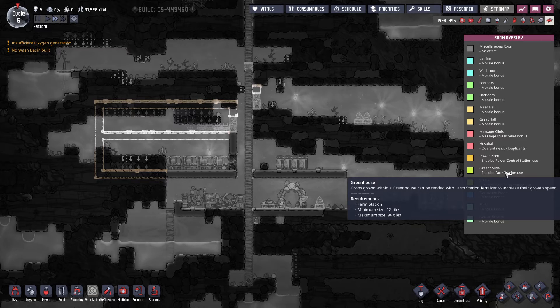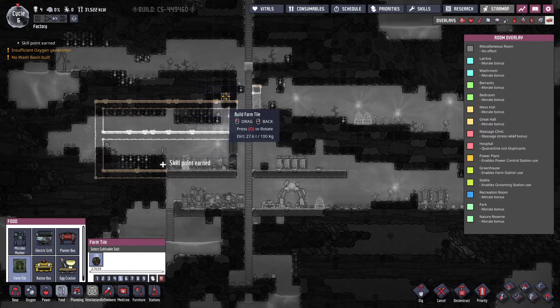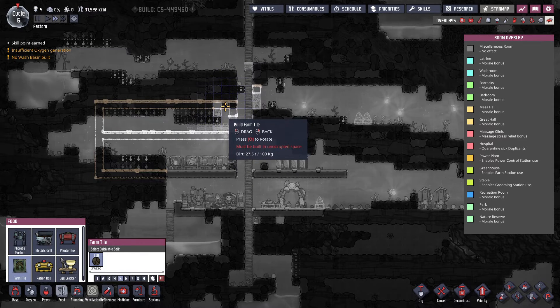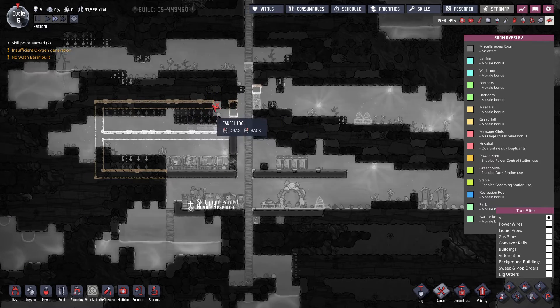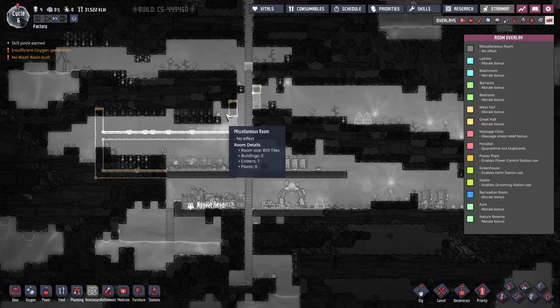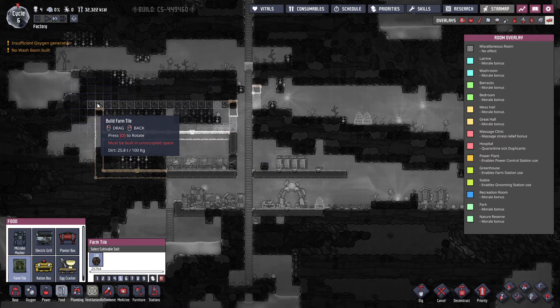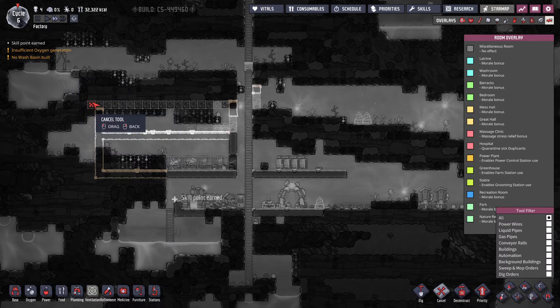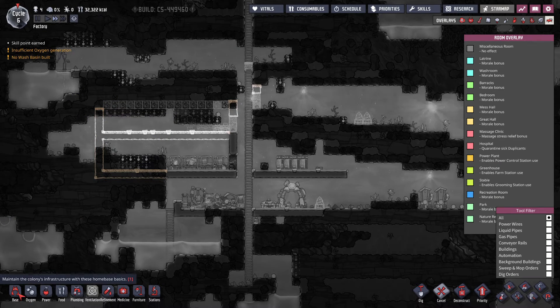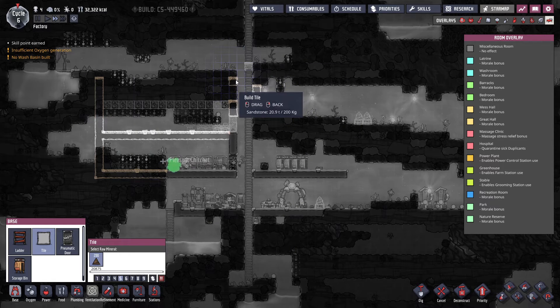We need food. Greenhouse: 12 minimum, 96 maximum. Let's do the food farm tile. Can this be a floor? It's done here. We need a food farm tile — put it right here. This one should be enough. How big should I build this thing?